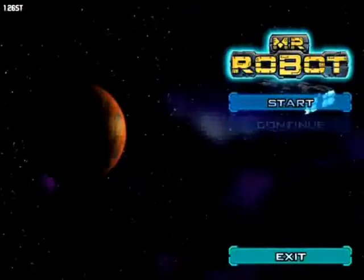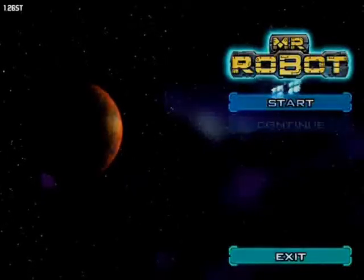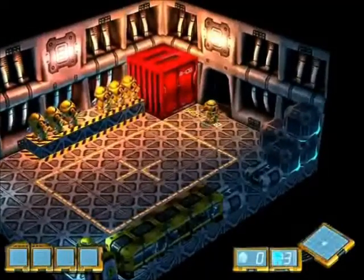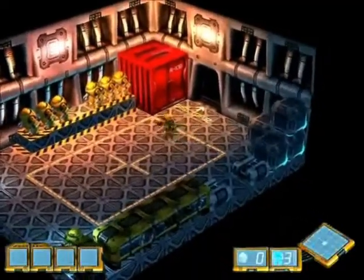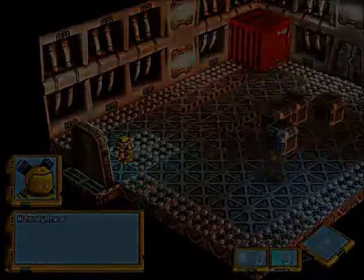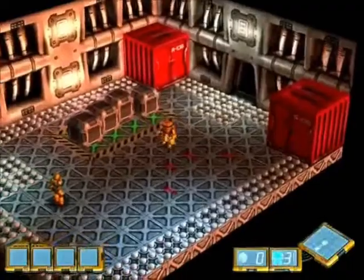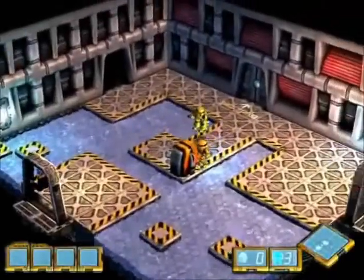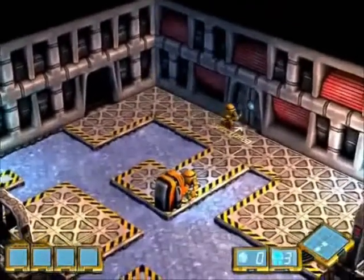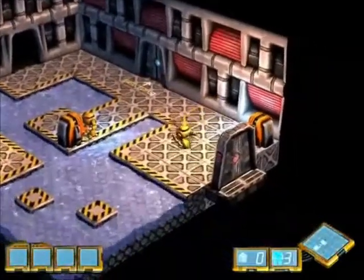At number 5, we have Mr. Robot, a platform game with RPG elements from the company Moon Pod. The game stars a robot named Asmov, and he is unit number 1138. If you can't tell already, this game has a lot of science fiction references in it, ranging from Star Wars to Short Circuit — one of my favorite movies from the 1980s. It's got many robots on the starship Eidolon, and they are all commanded by the mainframe unit Hal 9000. Can you guess where that comes from?